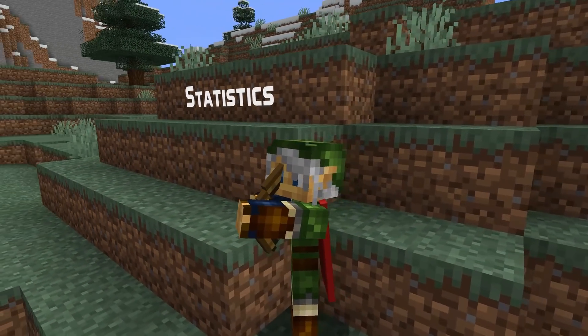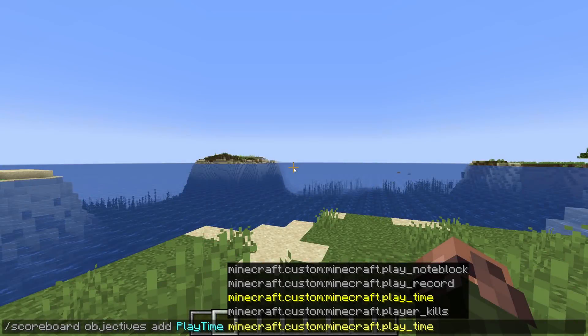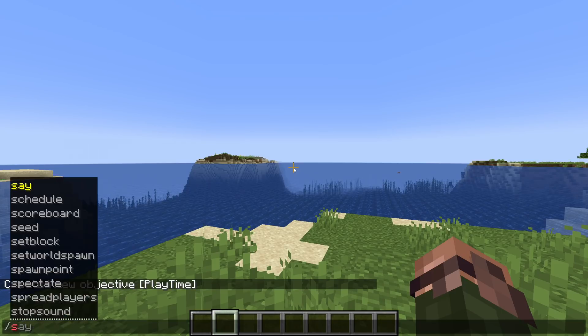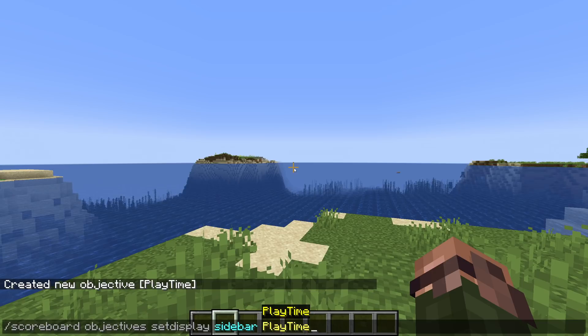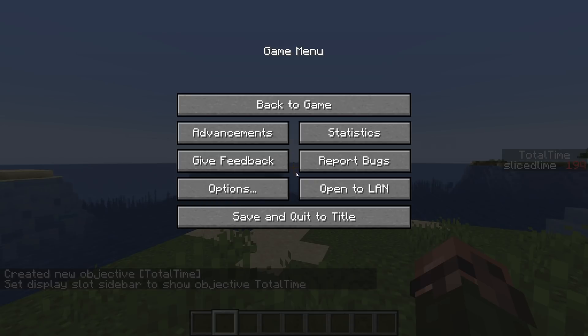Let's talk about statistics. The statistic for playtime has been renamed — it was previously called 'play one minute', but in fact it actually increased one every tick. It is now simply called 'playtime'. There's also a new statistic, which I mentioned in my main gameplay video as well: it's called 'time with world open' and its ID is total_world_time. That keeps increasing even when the game is paused.